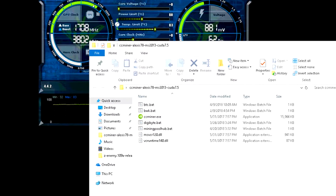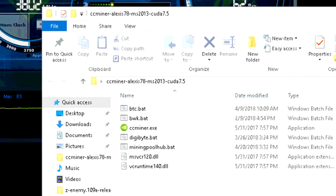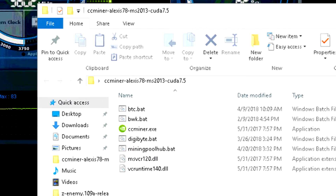For Digibyte, I used the Alexa 78 miner. I believe it uses CUDA 7, so as long as you have normal Nvidia drivers, this miner will work — and it's supposed to be the fastest miner for Nvidia cards for Digibyte.